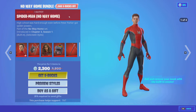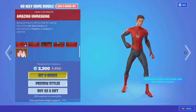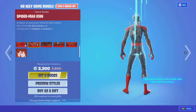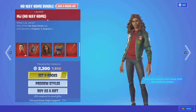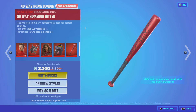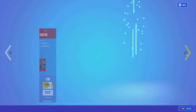We got Spider-Man No Way Home. I'm sorry I haven't been uploading that much so I didn't cover him yet. The built-in emote is he pulls his mask up, and his back bling — that's garbage. MJ No Way Home, MJ back book bag, and the No Way Home hammer. You can buy them separately if you would like to.